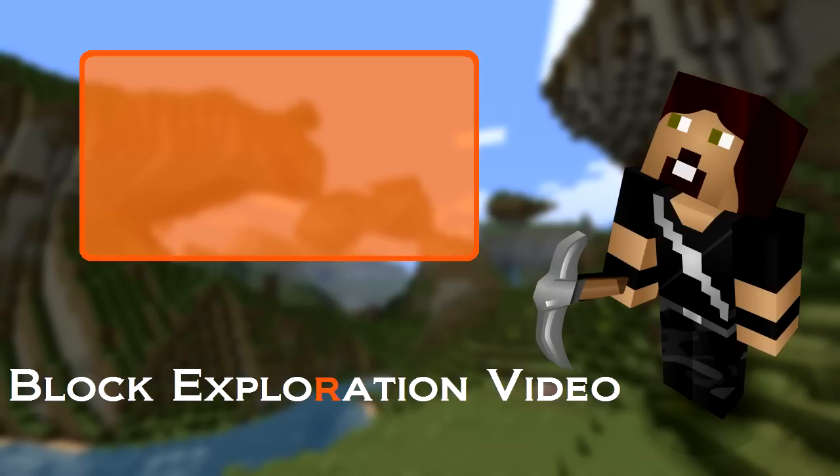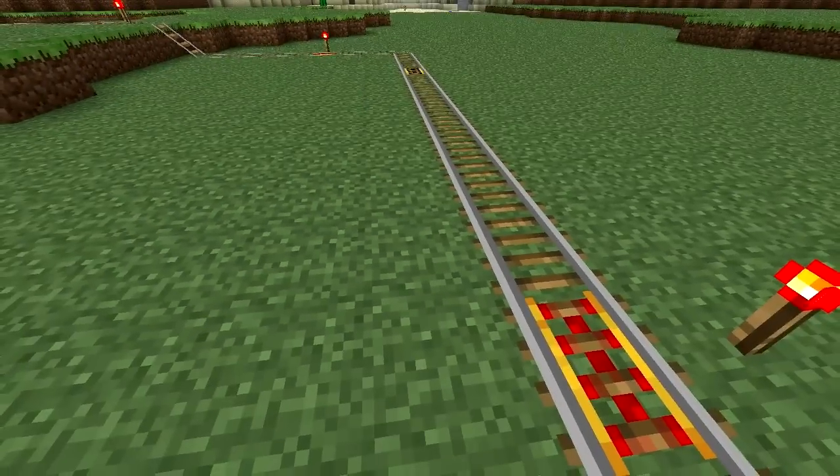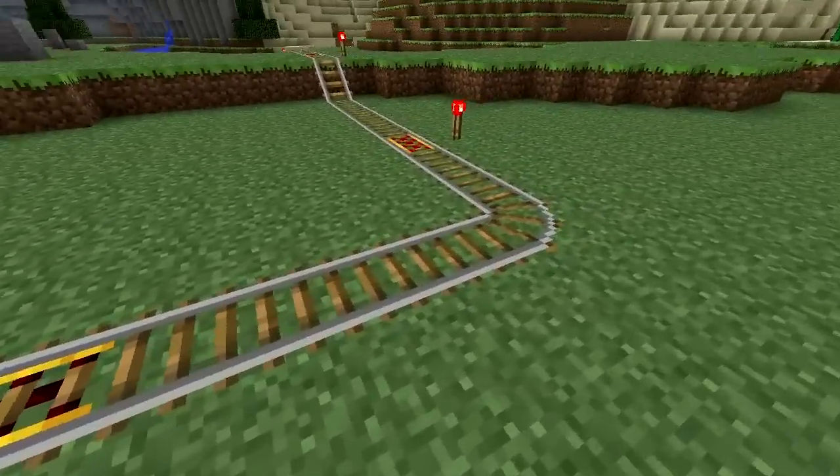One of these days I am going to run out of things to say at the beginning of these block exploration videos. This one's about powered rails. Powered rails are blocks in Minecraft that can either be used to accelerate or stop any minecart going over it.